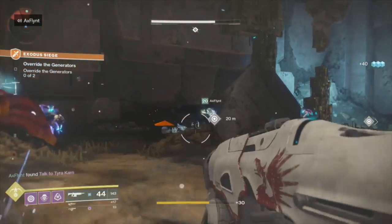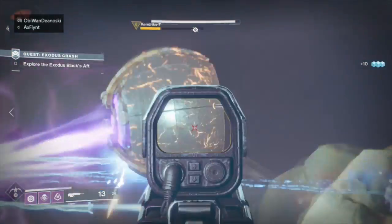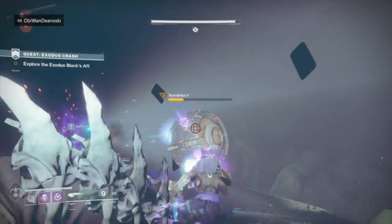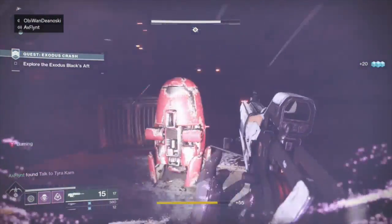Once you complete this quest, go talk to Tyra Karn and she's going to give you the last step, which is to kill a prime servitor in a strike on Nessus. After completing this part of the quest, go back to the Farm and talk to Tyra Karn again, and you're going to be able to claim your new exotic weapon.